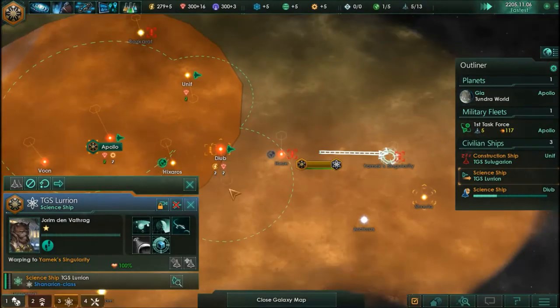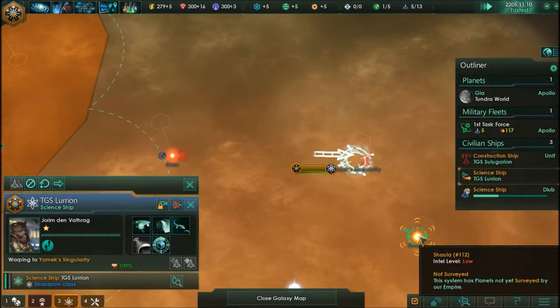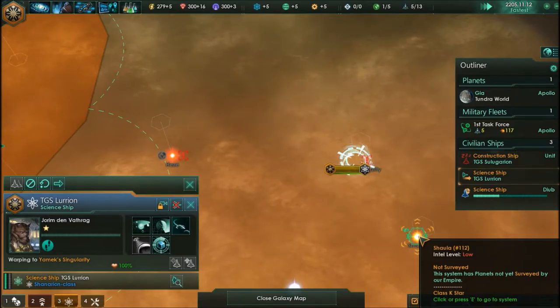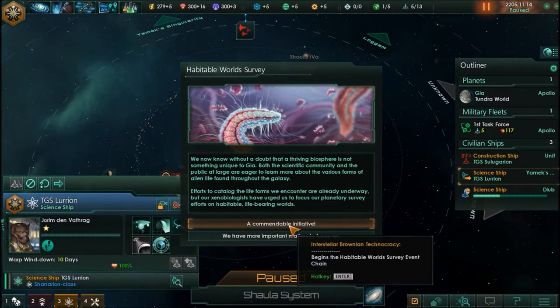We've warped out — excellent! Those guys really seem interested in us. I just want to see the black hole, and I think if we get there we'll actually be able to warp jump back through that wormhole. A habitable world survey notification: we now know without a doubt that a thriving biosphere is not unique to Gaia. The scientific community and public are eager to learn more about alien life found throughout the galaxy, and our xenobiologists have urged us to focus survey efforts on habitable life-bearing worlds.